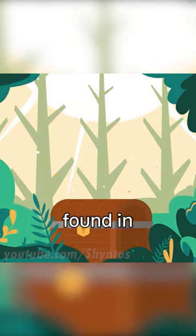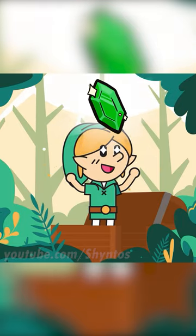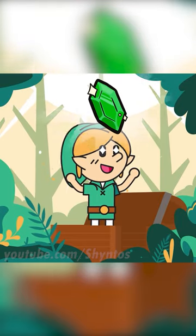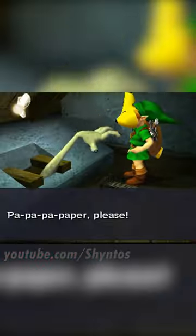The most common collectible found in Zelda is without a doubt the Rupee. You can find these things just about anywhere — in pots, bushes, chests, enemies, underwater, stuffed in a toilet.